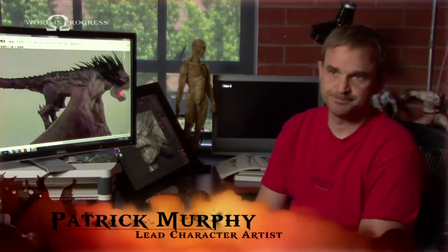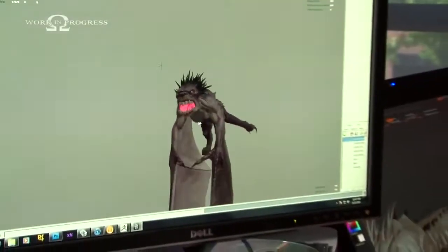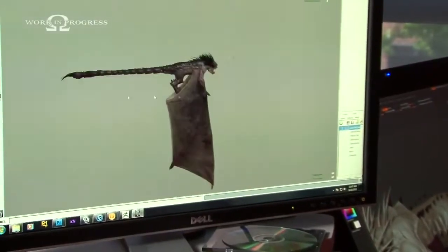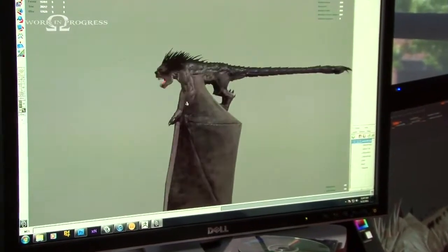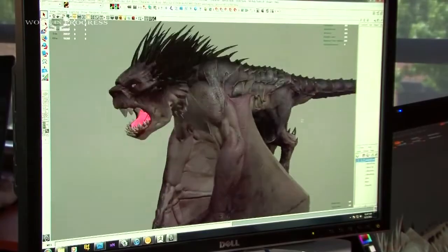God of War 3 is kind of a learning curve project for a lot of the guys. And now everybody's just kind of up to speed and running, so the characters will be a lot better in this game. The Manticore is essentially part scorpion, which is his tail. He has the body of a lion, the arms of a man, the wings of a bat.